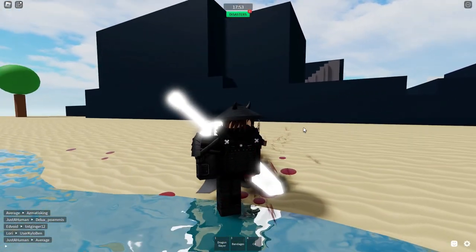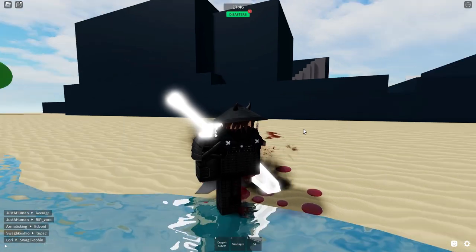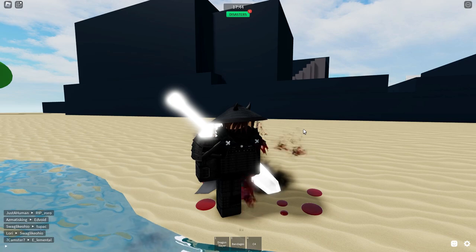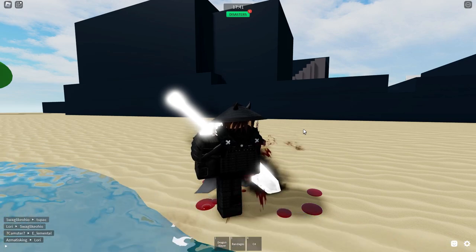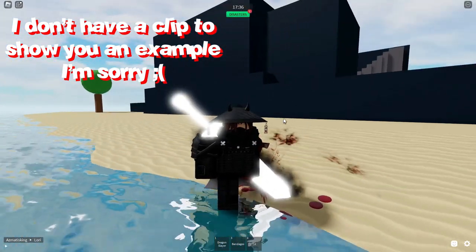One problem I've realized: when you super jump holding them, pause for a split second mid-air without moving so you make their fall trajectory straight and not all over the place. This happened to me multiple times, which is quite annoying. There are also times they don't even lift off the ground and you end up dying from fall damage.